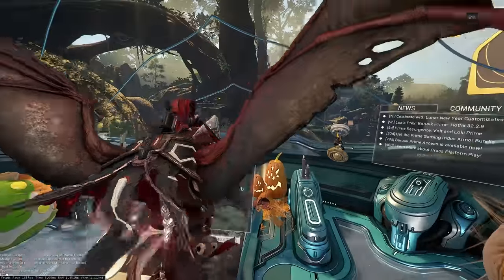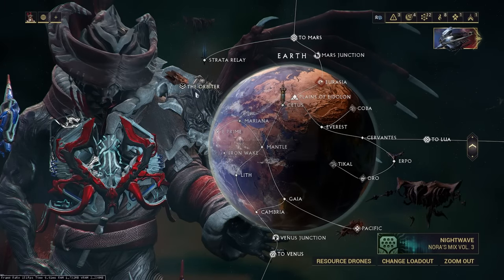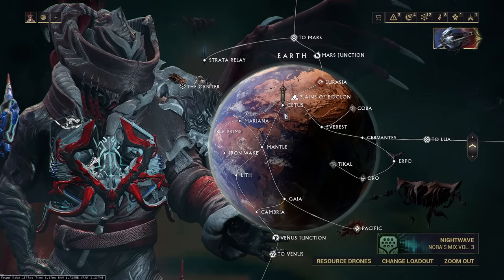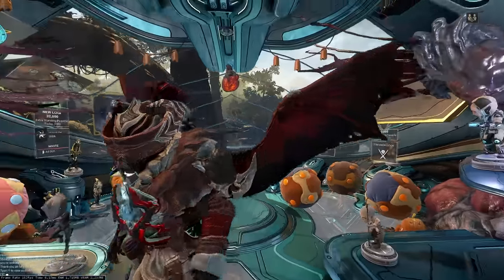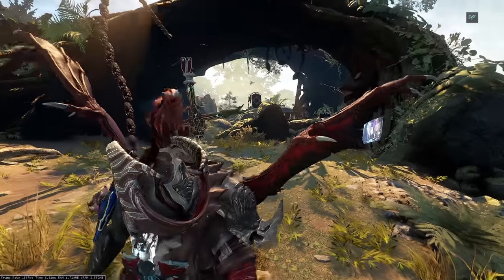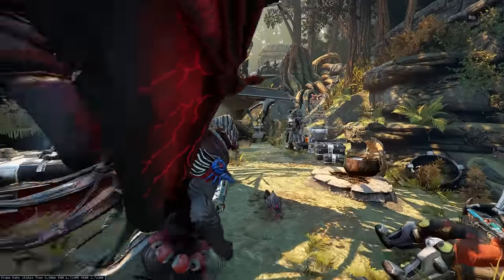From there, you need to land your ship on Earth. There's a forest on Earth, once you've done The New War and Veilbreaker, that you can land your ship on. Here you have the orbiter if you need to fly it into space, and then around here you have the Drifter camp where my orbiter currently is. You just fly it down to Earth, and once you get down here — this is the Kahl garrison camp, where you will do Kahl weekly missions.